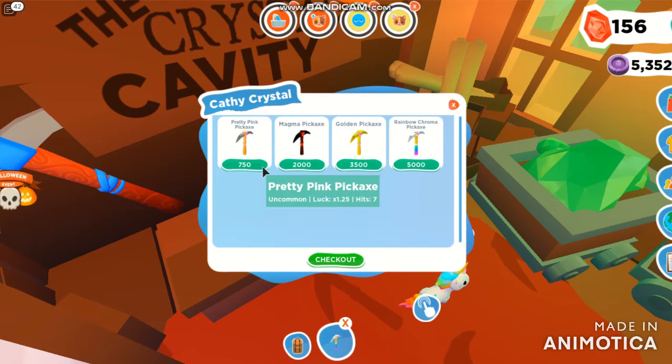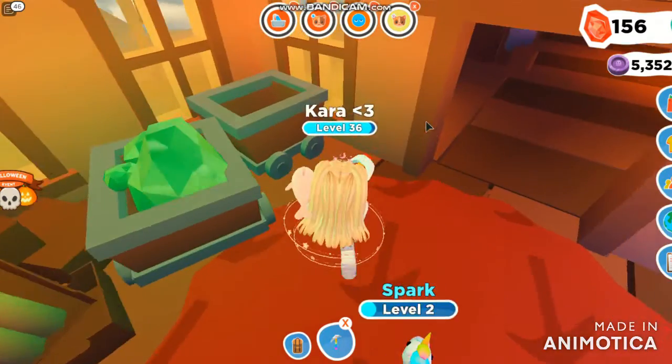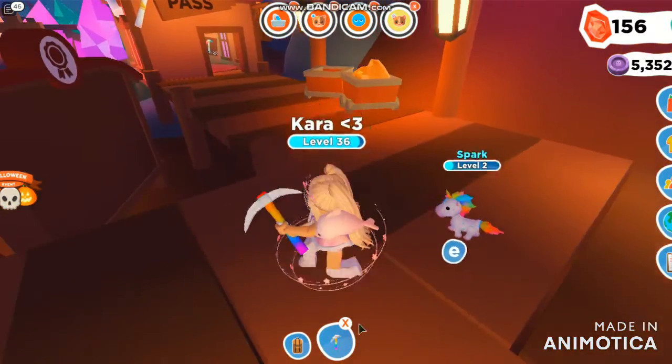You can buy the pretty pink pickaxe for 750 gems — not souls, so that's a bit easier to get. There are other pickaxes too with better luck and maybe a little bit faster. I recommend the Rainbow Chroma one because it's just the easiest one to use and it's worth the investment.